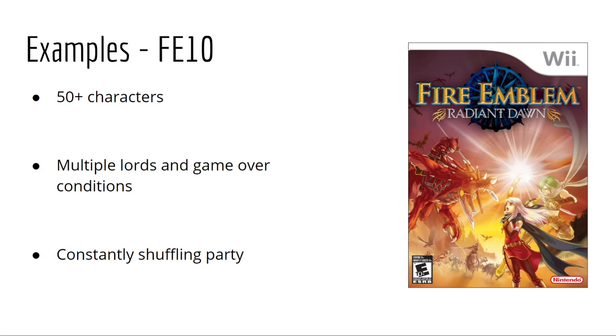Now for some less great examples: FE10. While it has a great cast of 50-plus characters, some things make it less conducive to Iron Man. It has multiple lords and multiple game over conditions, some clearly telegraphed and others not. There are early Dawn Brigade chapters where losing non-lord units triggers a game over, but losing them later doesn't — and this isn't communicated to the player, which really stinks.